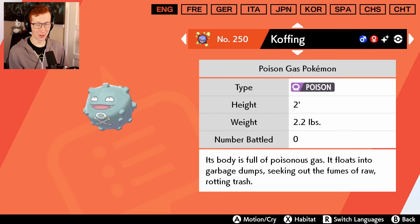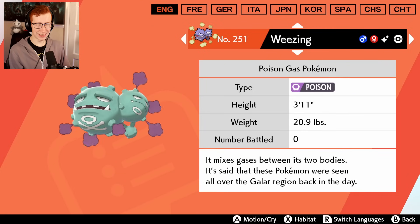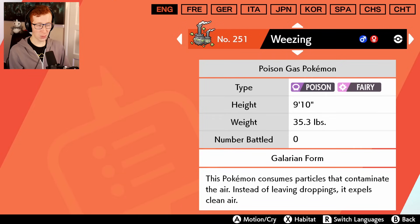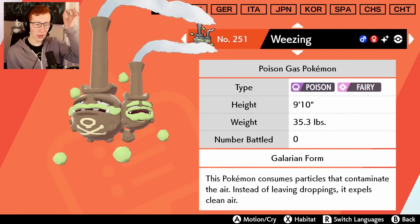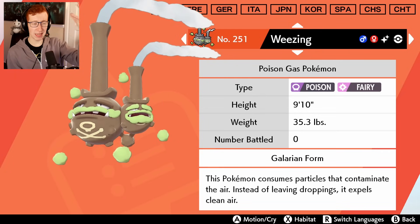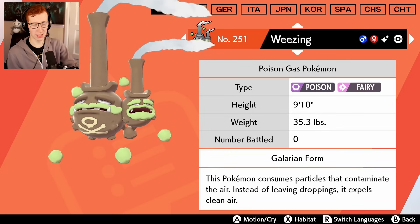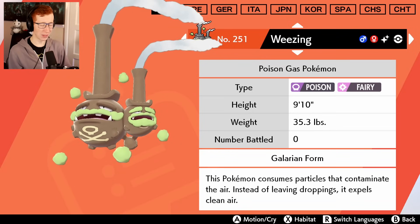We all know what Cofagrigus looks like. But shiny Galarian Weezing though - the opportunity is gone. It's like slightly browner. You could have at least made it black to go with the black top hat it's got on - the black would have worked. You know, the massive factory chimneys that spew out horrible noxious gases that caused Victorian London to choke under its own success. But no, you just went with it painted slightly brown.